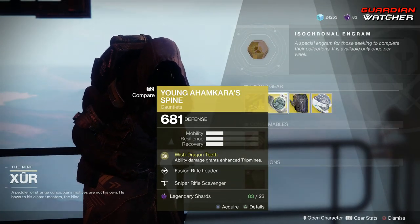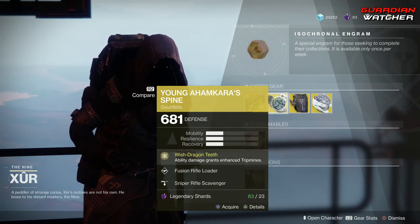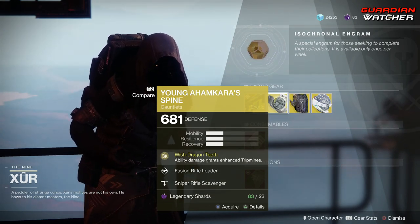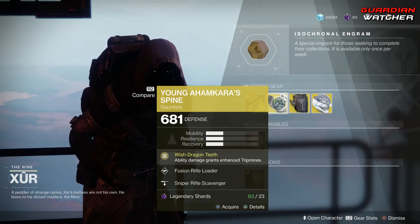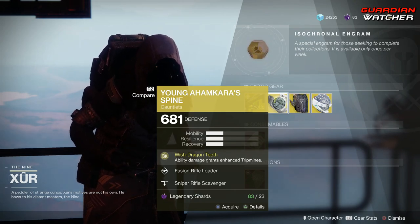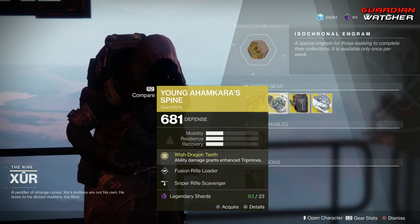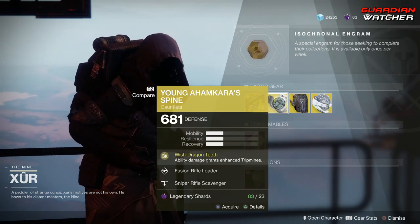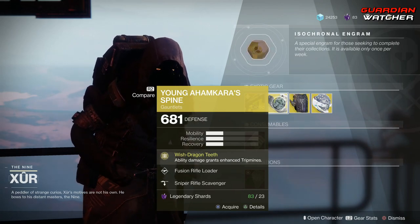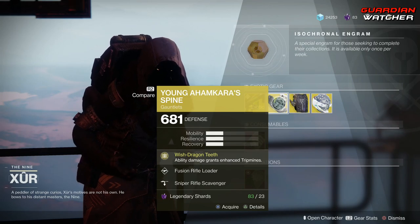I am actually going to go ahead and give this a 3 to 3.5 in PvP, but probably just a 3 in PvE. The Young Ahamkara Spine is decent, but it was a lot better in Destiny 1 when it gave you 2 Trip Mine Grenades, and an Enhanced Trip Mine Grenade isn't really as good. So definitely a Tier 3 in PvE, but a 3.5 in PvP.